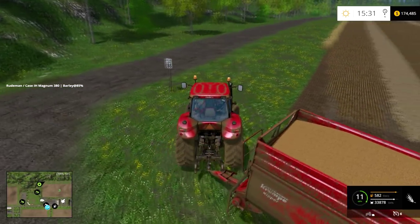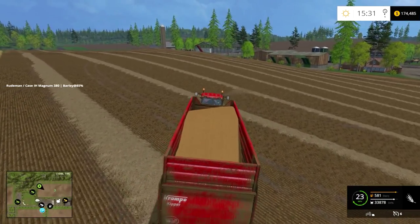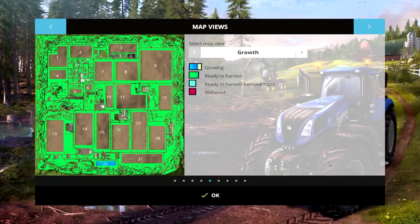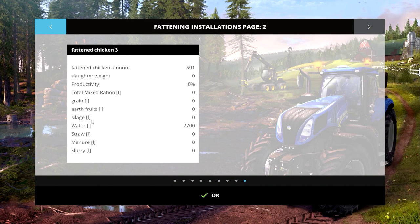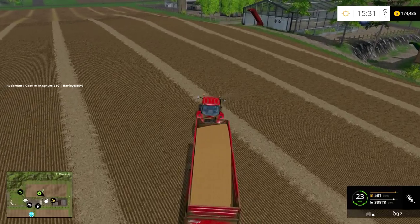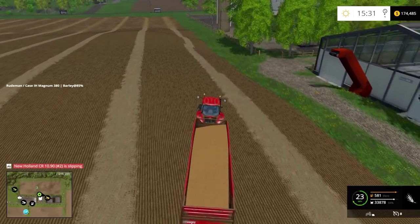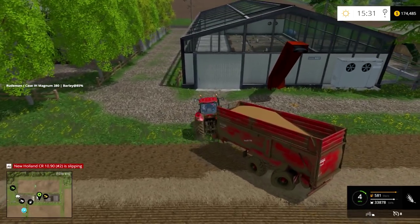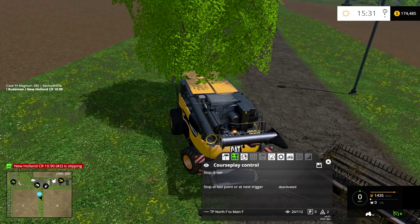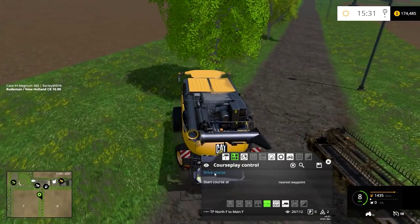Now let's see — this is barley. Can we feed this to the chickens? Let's run over to the chicken farm and see if they'll take some barley, or do they just eat wheat? I can't remember. Fattened chickens — grain, they do take grain. Okay, well barley's a grain, right?